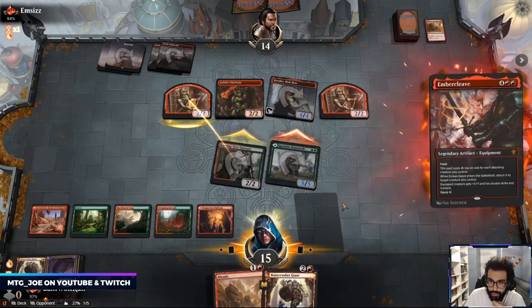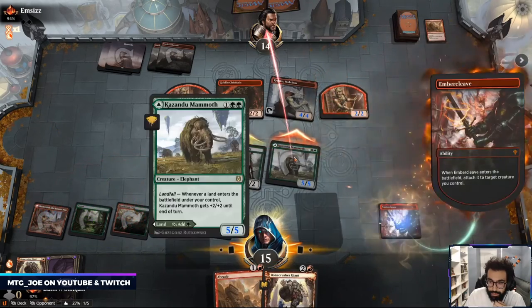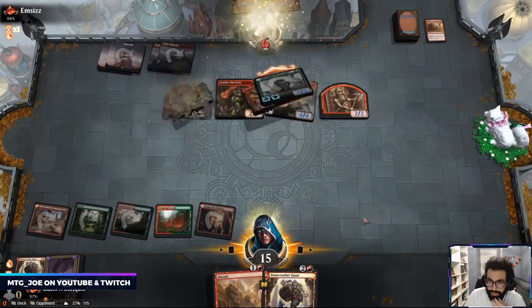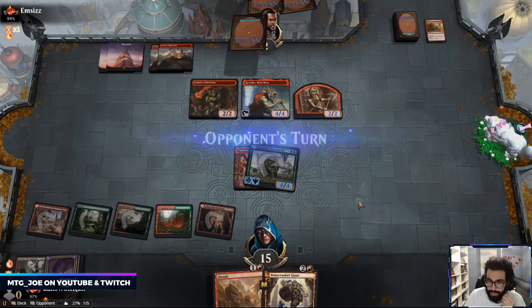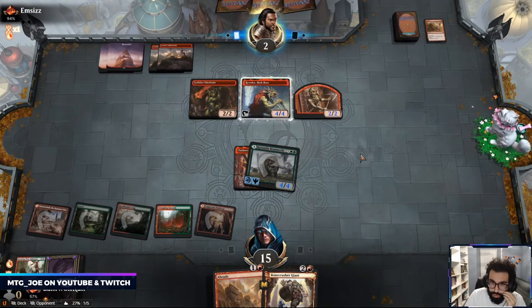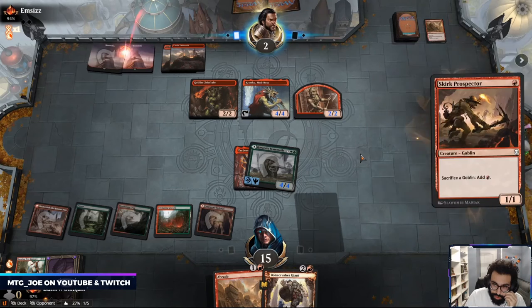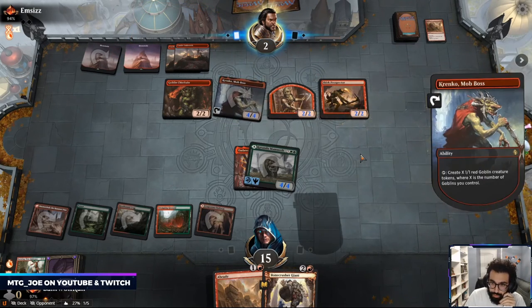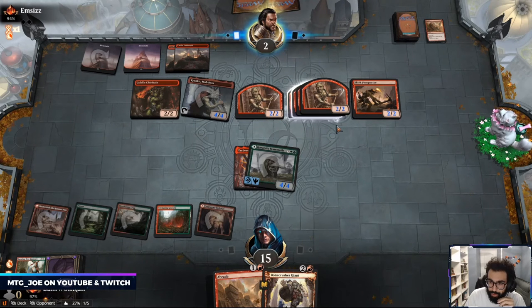Oh you're just basically dead. Can they kill me this turn? Maybe. Maybe. 12, 10, 14 — sac this, activate Castle, I'm dead.